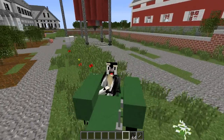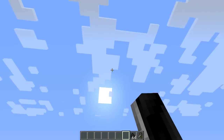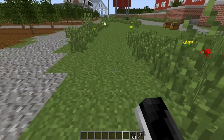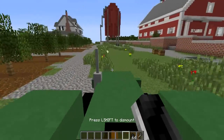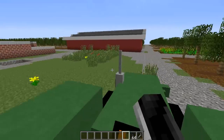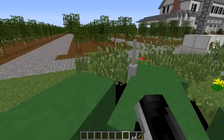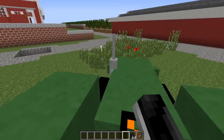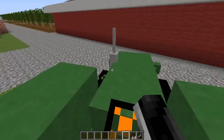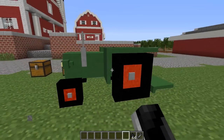I'd say it mows about two or three blocks wide. You can go around and mow an entire strip — yeah, it does three wide! You can go back and forth and mow an entire area. It also removes flowers, tall grass, and roses, so you can clean up an area quickly. I wish I had this when I had to mow the lawn — it gets the job done really fast.